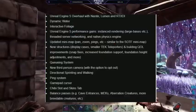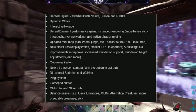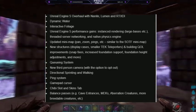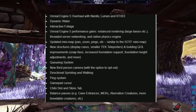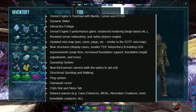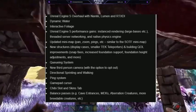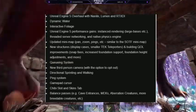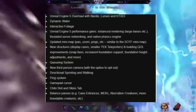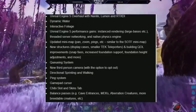Other things mentioned on the list: Unreal Engine 5 Overhaul with Nanite, Lumen, and RTXD. Dynamic water — so now it'll be obvious when you jump into water, there'll be splashes, waves, and stuff like that, and I've already seen that in some of the footage on a lot of people's gaming channels that they've been putting up since Ascended launched.